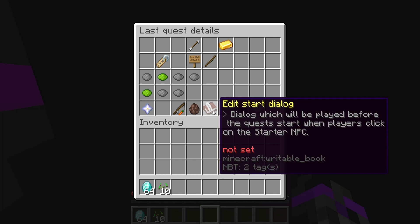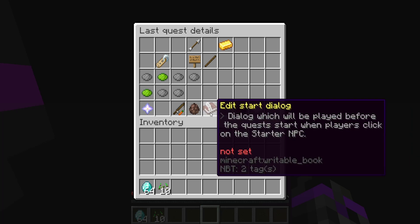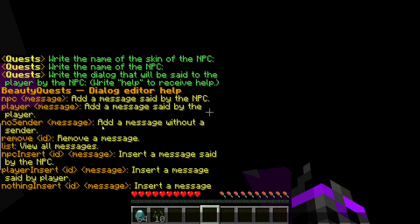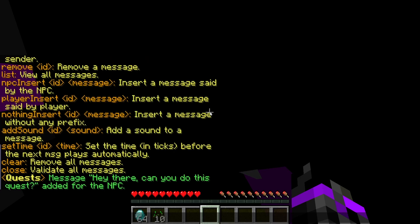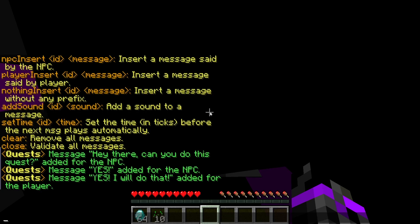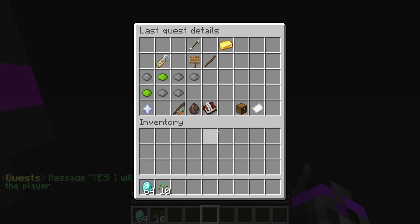Next, we can edit the start dialogue — the messages displayed when a player clicks the NPC. I'll add an NPC message: 'Hey there, can you do this quest?' Then another message, and a player response: 'Yes, I will do that.' Once done with those messages, click close. We now have our startup dialogue with three strings set.